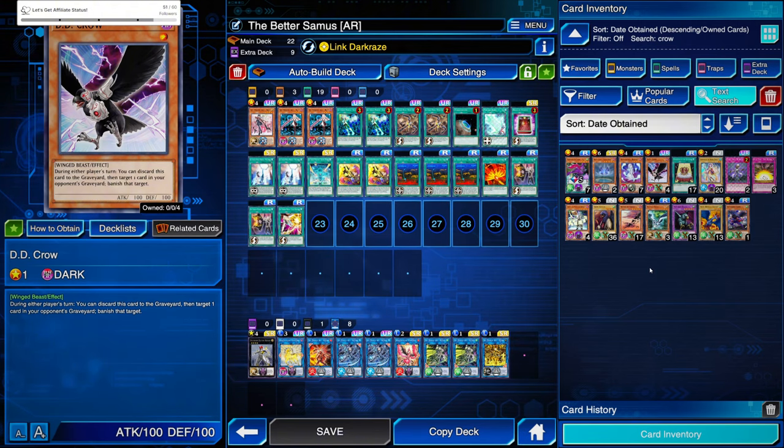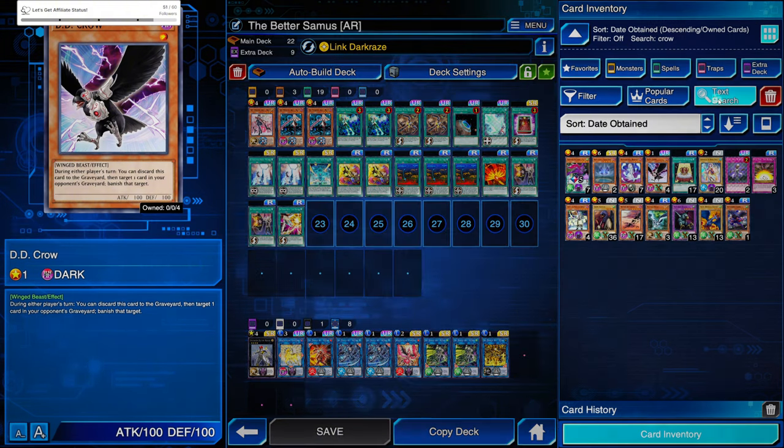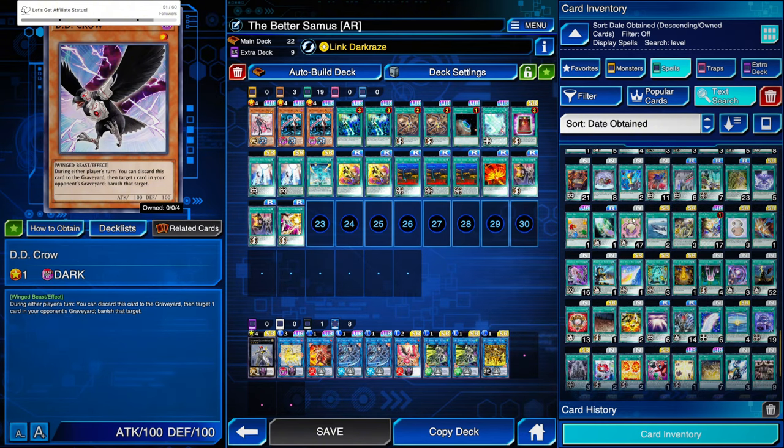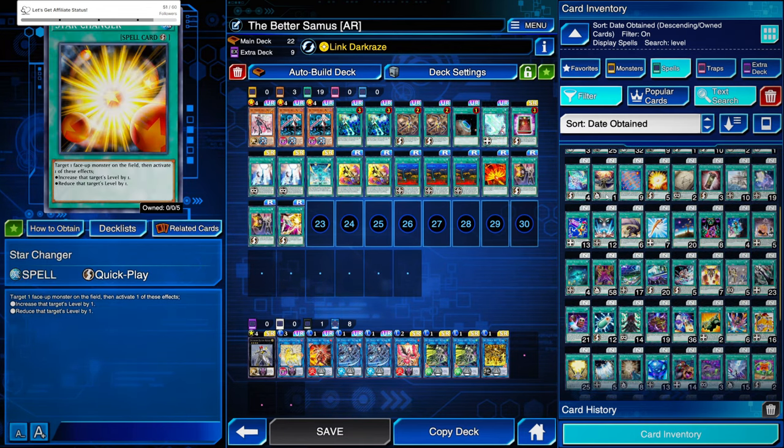Shout out to my chat over on Twitch because we were trying to figure out answers — like how do we deal with this deck? We had an interesting answer that we were playing around with for a bit. The card is Star Changer. You can target a face-up monster on the field and increase or decrease that target's level by one. It is a quick-play spell, so if you're looking to remain free-to-play this can be a viable answer, because the birds are already level one so you have to choose to increase the level.